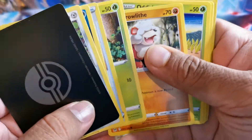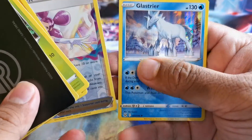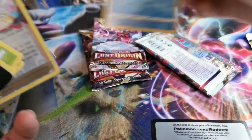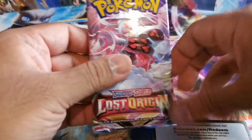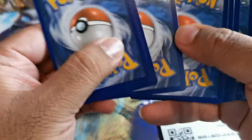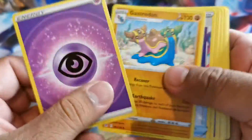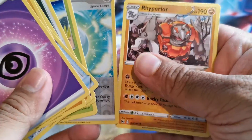Oh, Galarian Stunfish — Pokemon Go PvP staple. And last year just the horse. I honestly forgot the Pokemon with me, the one on the art. And we got Gift Energy.